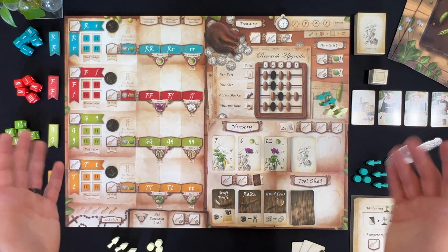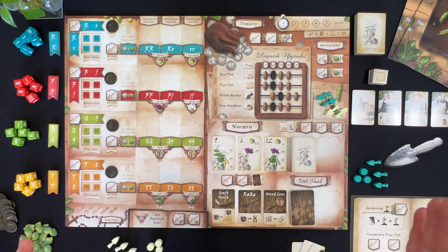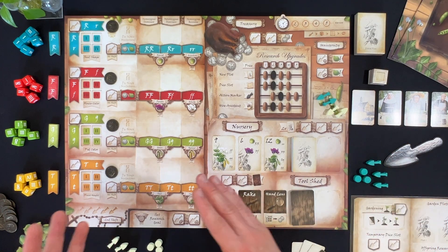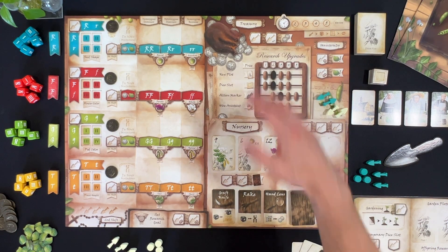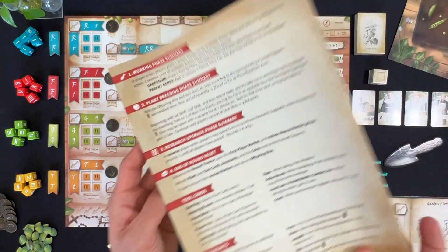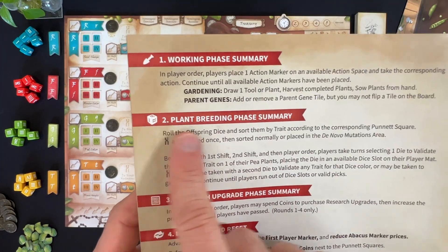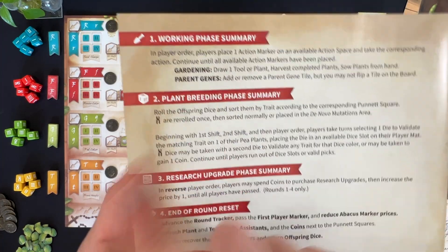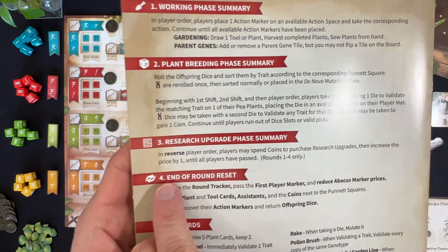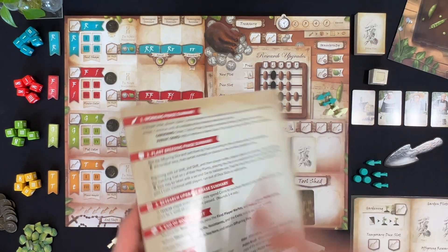Here we are all set up for a two-player game of Genotype. Genotype takes place over the course of five rounds, and each round has several phases — all detailed on the back of the rulebook. We go through the working phase, which is the action phase essentially, then the plant breeding phase, which is dice drafting, then research upgrades, then end-of-round reset. Four phases through five rounds.